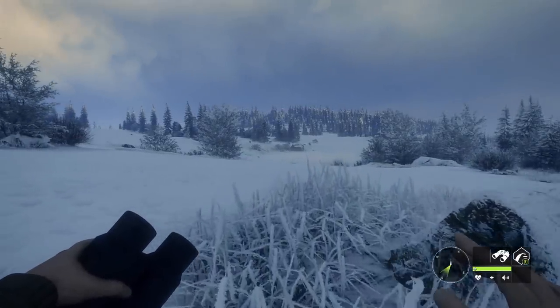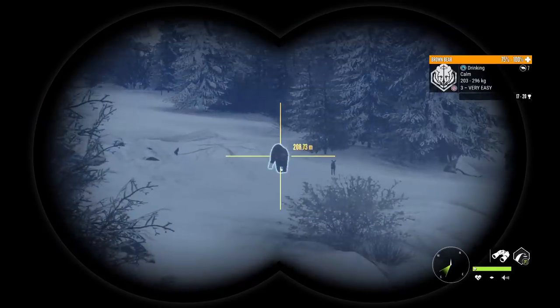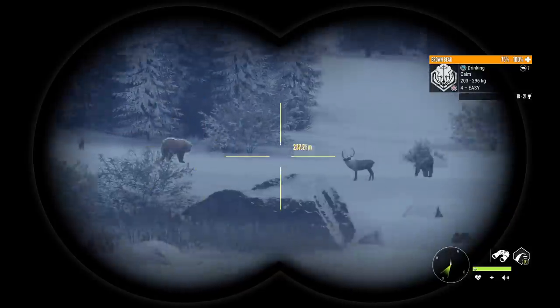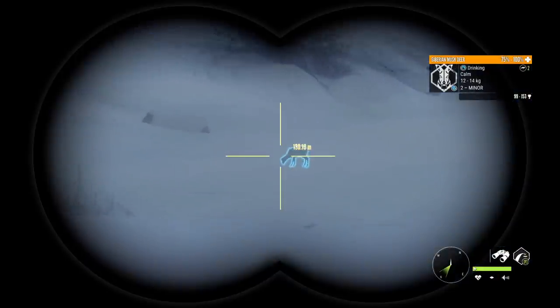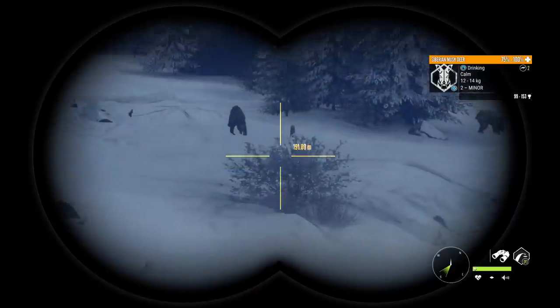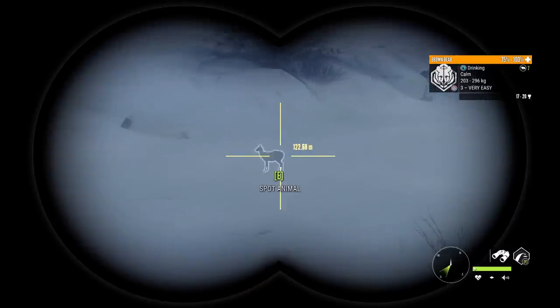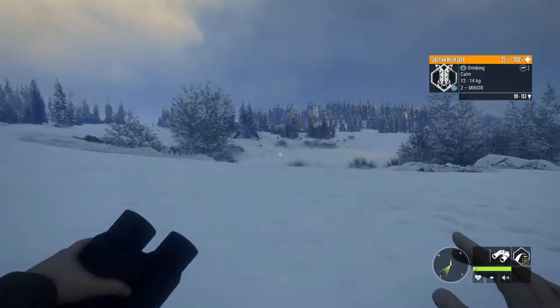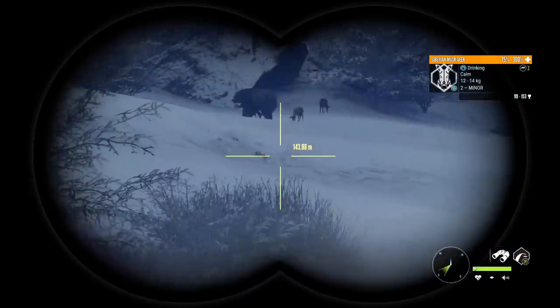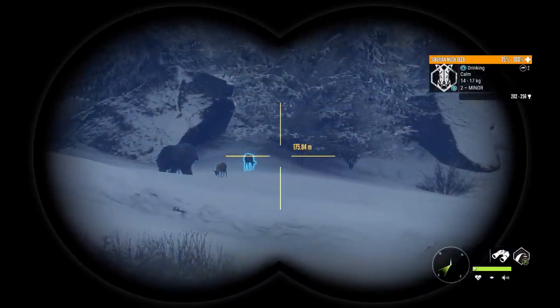The Air Rifle is a class 2-4 weapon, so we're not going to be able to get any kind of integrity on the bears or the reindeer out here, but we're going to be having a little bit of fun with the musk deer, and hopefully we'll be able to find some lynx as well. Right down here we do have a single little musk deer boy drinking. A good thing with the Air Rifle is that it really doesn't spook a whole lot, so we should be able to take quite a few animals down.